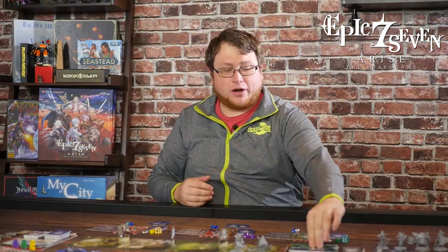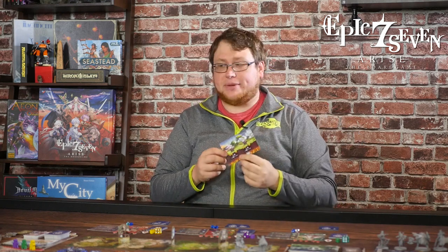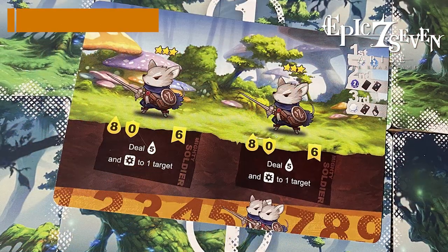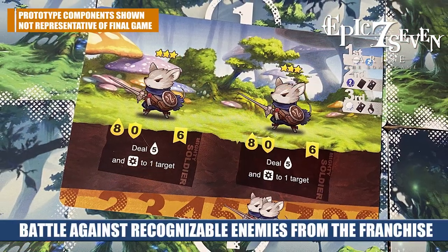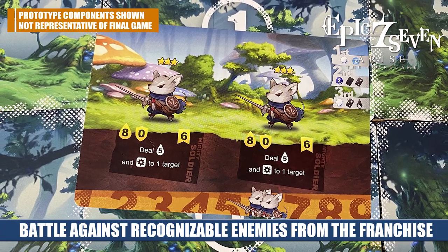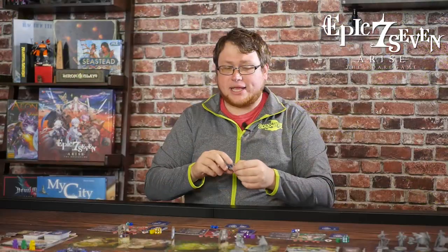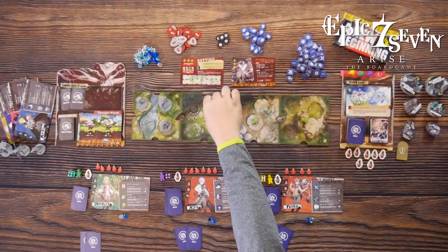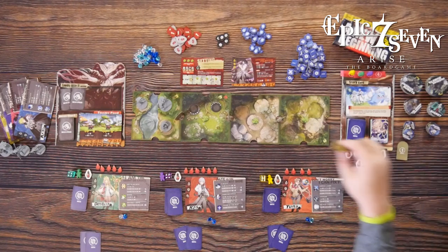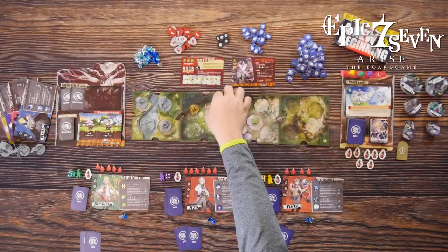This is where the game draws from the turn-based style that made the video games so popular. You flip over the first card of the enemy deck and it shows you which enemies you'll battle. In this case, I'm battling two mighty soldiers that are both level three. You take the tokens for those characters — which show how much health they have — and place them on the board. They also have minis so you can tell different enemies apart.